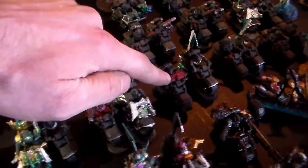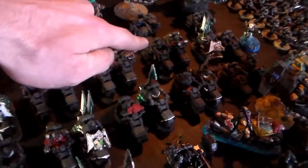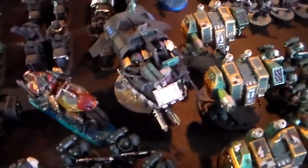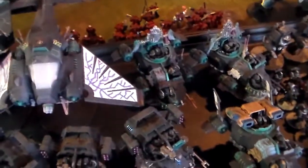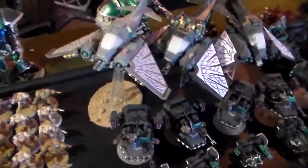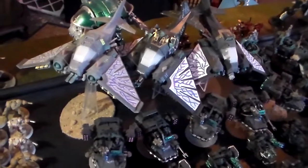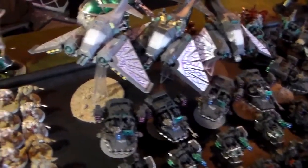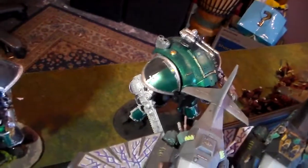There's another squad with two plasma guns, a combi-flamer, two melters, two more melters, a combi-melter, power fist, two more melters, and then just bikes. One plasma gun, a Sableclaw, a Darkshroud Vengeance, two more shrouds, one jet fighter, and a Dark Talon. A couple of Galvanic Servohaulers in the back.